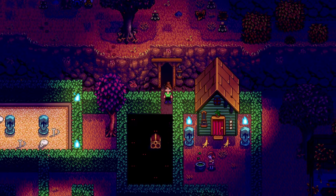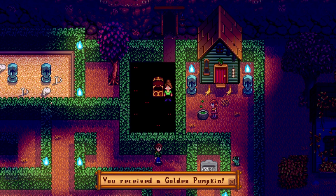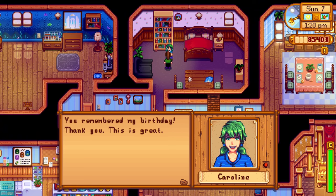Now you will see the chest. Inside the chest, you will find a golden pumpkin. This can be sold for 2,500 gold. However, I recommend you don't sell the pumpkin, as this is a universally loved gift.